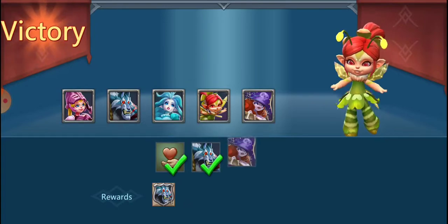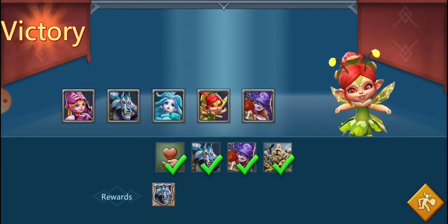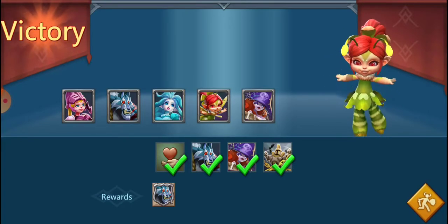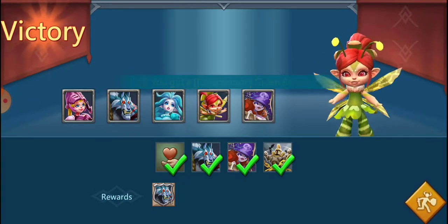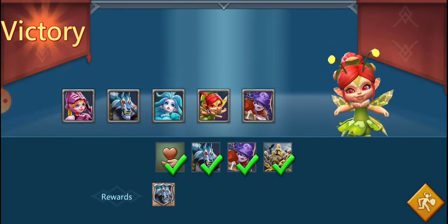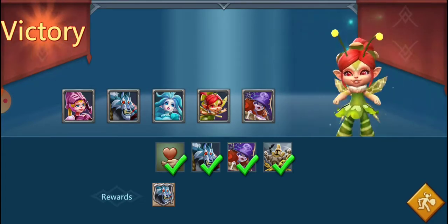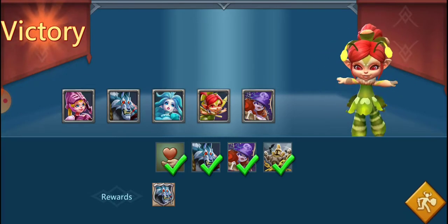So that one wasn't too difficult, just couldn't find a line-up that successfully worked for an auto. I tried it once with Prima, Rose, and Oathkeeper, but that wasn't very reliable. This manual approach works pretty well — just kinda save your skills whenever you need to.